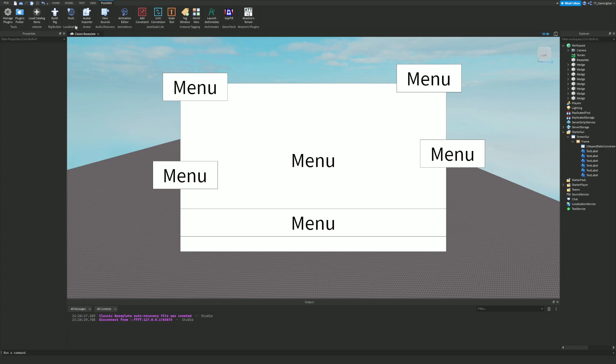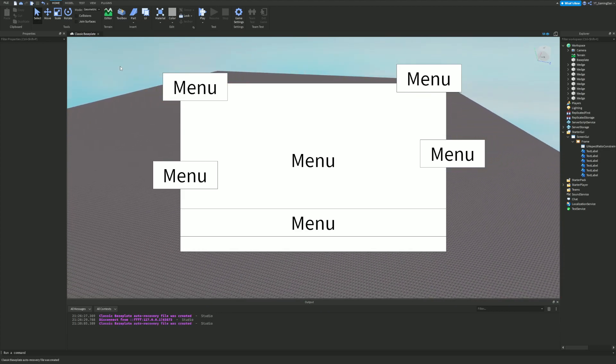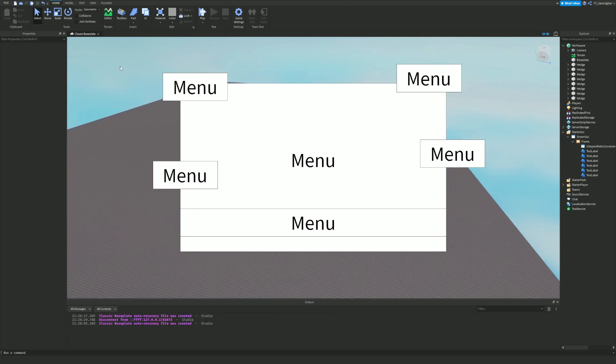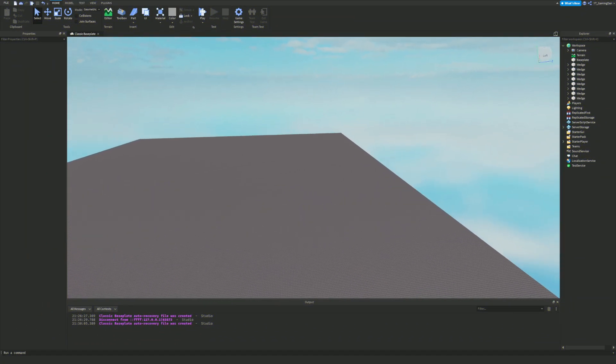Without a max scale set, you could end up with a massive text size which you don't need. This plugin is really useful — especially for developers who do a lot of work with GUIs, this is definitely one you need to download.